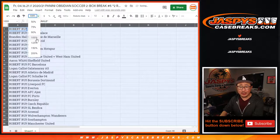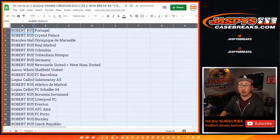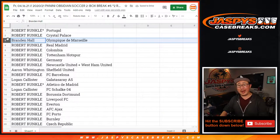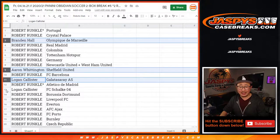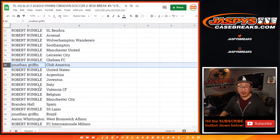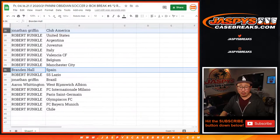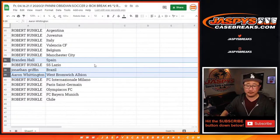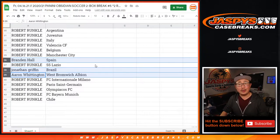The easiest way to do this is just say Robert, you have all the teams except for Brandon. You have Marseille. Aaron with Sheffield United. Logan with Galatasaray and Schalke. Jonathan with Club America. Brandon with Spain. Jonathan with Brazil. Aaron with West Brom Albion. And then Robert, you have the rest.